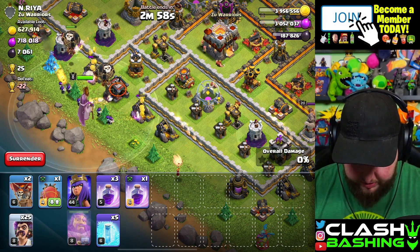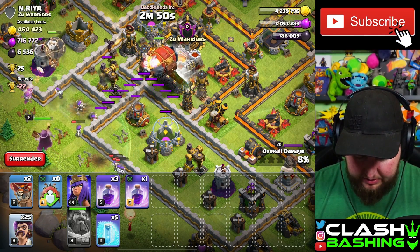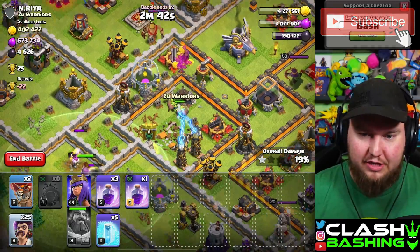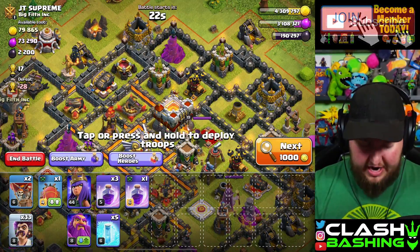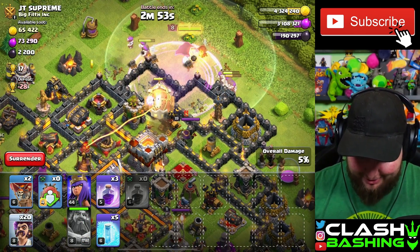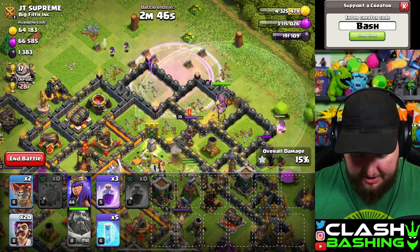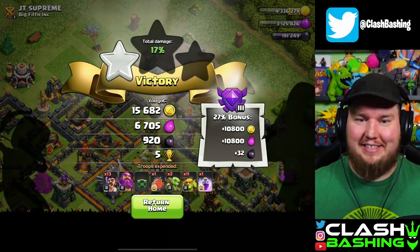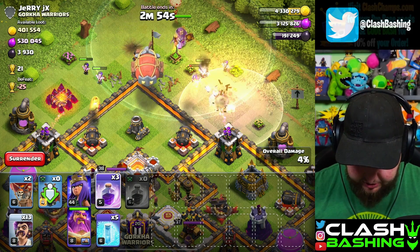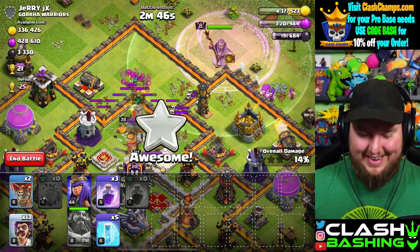Attack number eight - I kind of like the idea of throwing in all the wizards we need and then just popping the warden ability. The sneakies still get in there and grab the town hall. Attack number nine: throw in all the wizards, throw in the battle blimp - we can even rage since we're requesting stuff. We're not here for the loot, we're here for the 25 attacks. Number ten: put in our wizards. Sneakies go ahead and grab that town hall - not too bad!